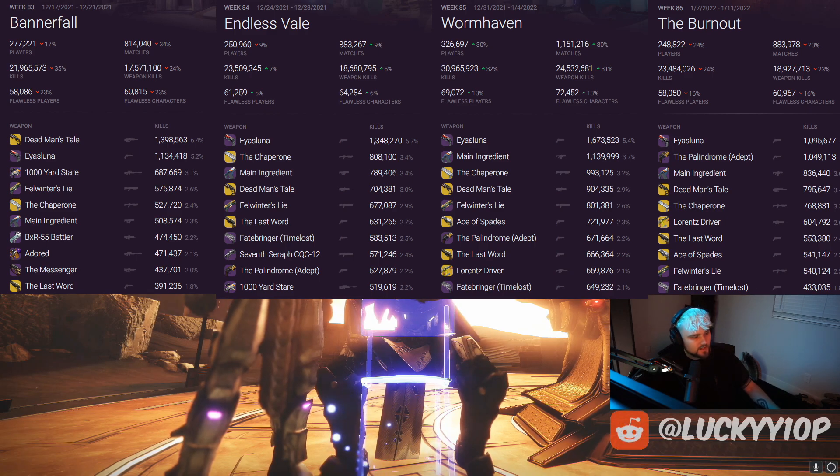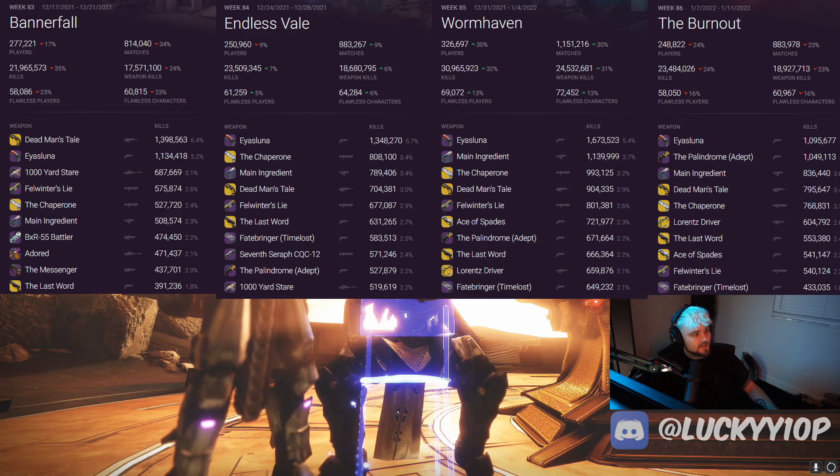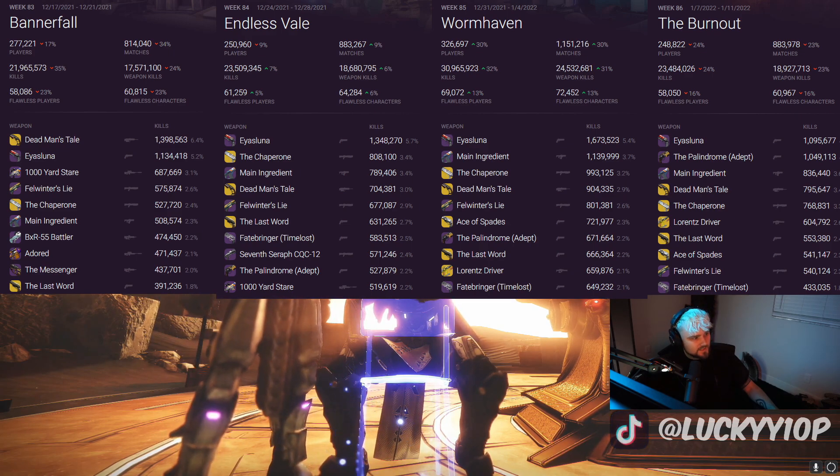Bannerfall being a much bigger map, the next week on Endless Vale we see a little bit of a meta shift. Is Luna stays up, The Chaperone rises much higher, Main Ingredient, Dead Man's Tail, Felwinter's Lie, The Last Word — no surprises there. The Fate Bringer, previously the strongest kinetic 140 RPM hand cannon, also appears, along with the Seventh Seraph CQC, the Palindrome, and Thousand Yard Stare.